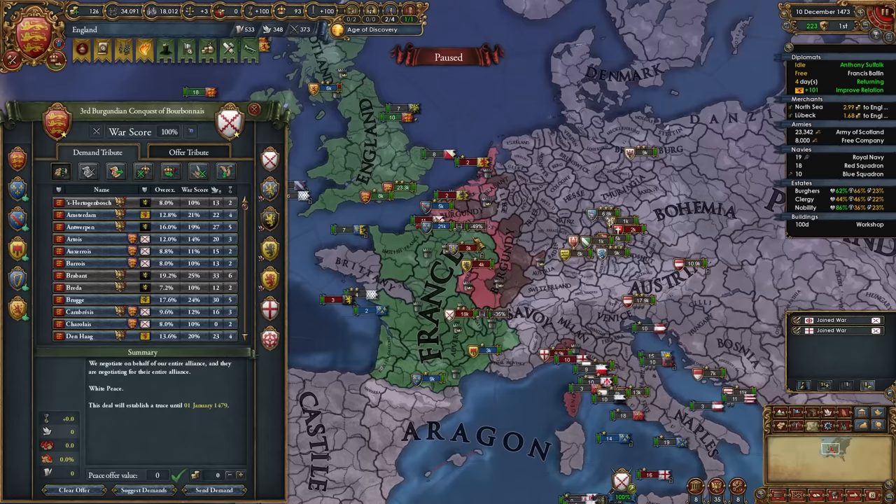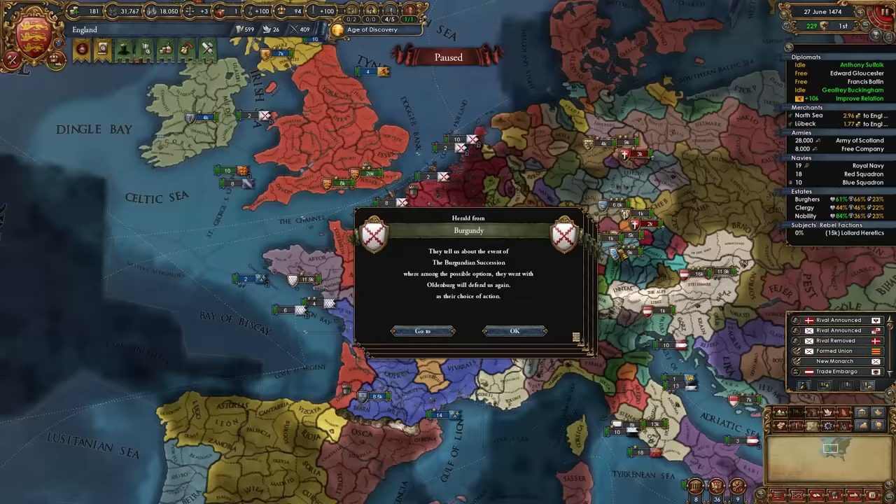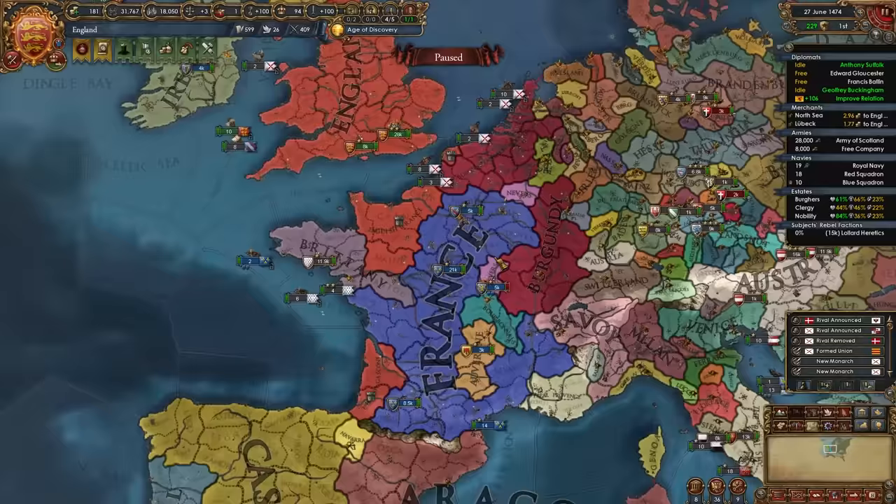Here's another war Burgundy declared — unfortunately another white peace. The Burgundian succession has happened and Burgundy has chosen Oldenburg as their junior partner. If you managed to get the Burgundian succession for yourself, that's awesome and you now have all of this land for free, which is super nice. If not, it's even better that we waited until now because we can simply reconquer some French cores.